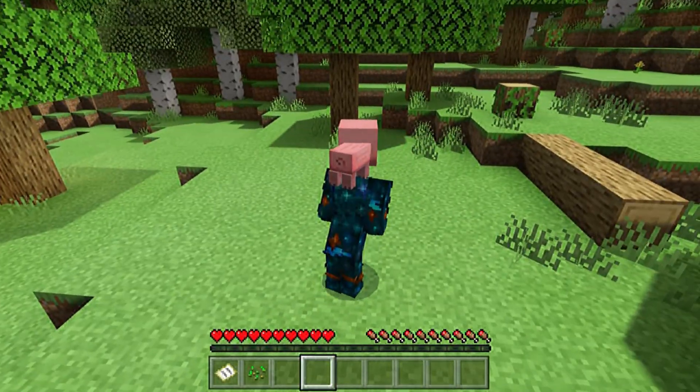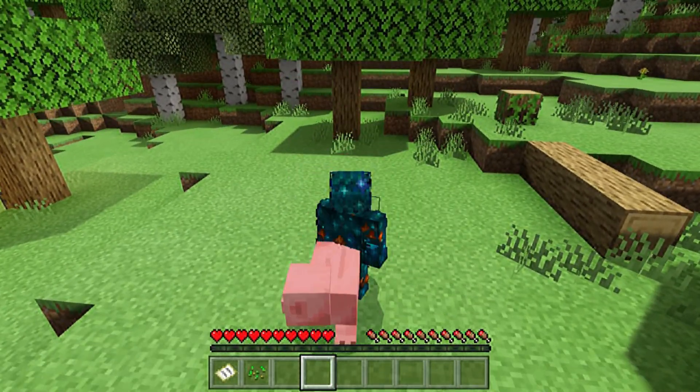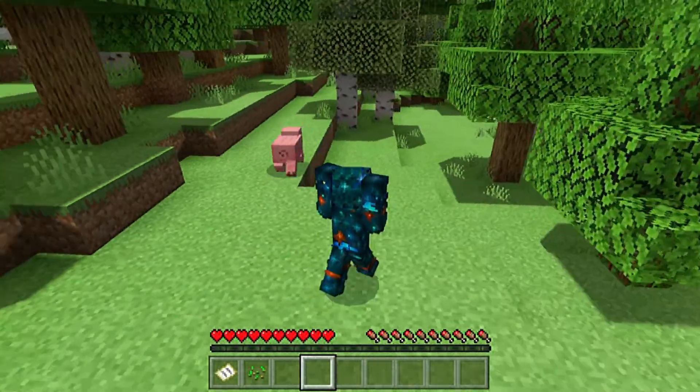Let's say you want to put the animal down. You have to crouch and then jump.